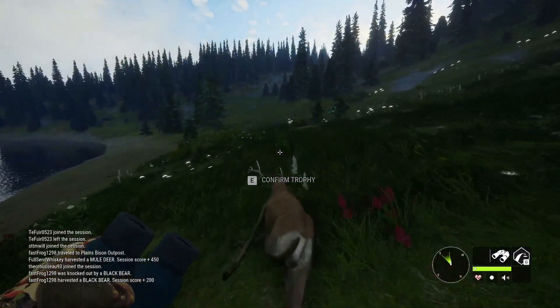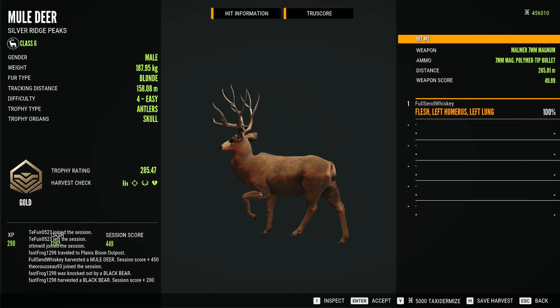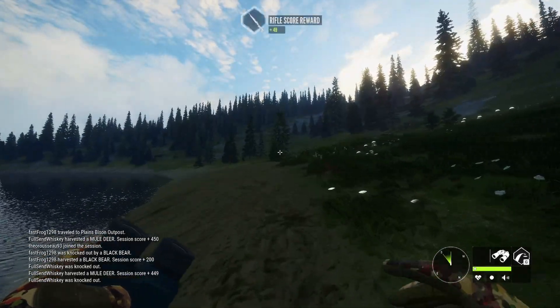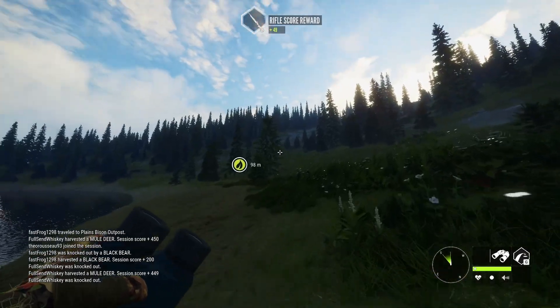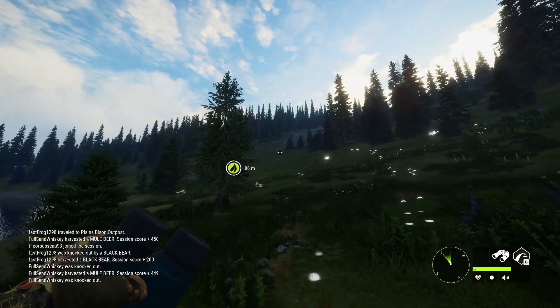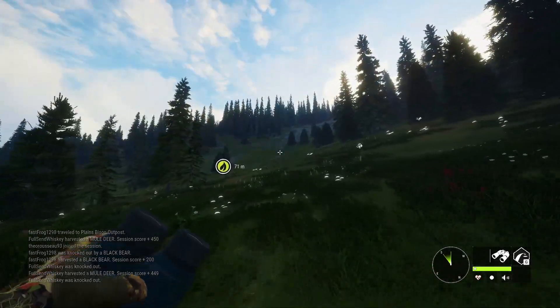Here's the other mule deer with some kickers — just a gnarly little rack. 285, basically the same score. Ran into the water — let's accept that and try to get out of the water. Just gonna keep running into the water, but that's okay. Now for the turkey — grab him and run over to the other lake up here on the northwest. Hopefully we find something good at that lake.